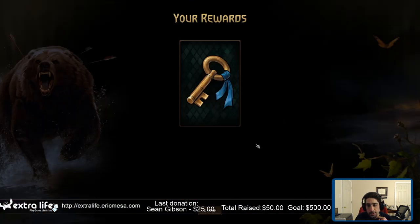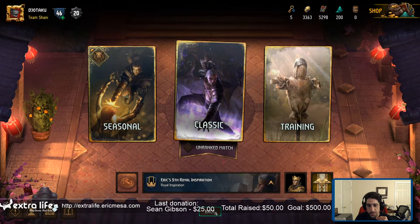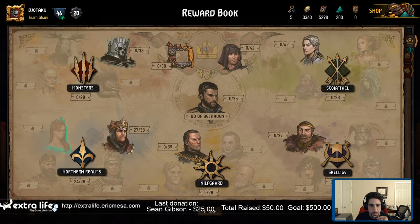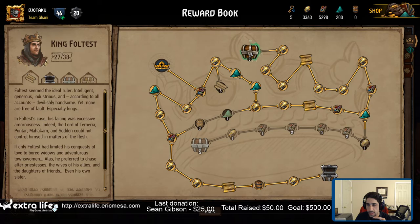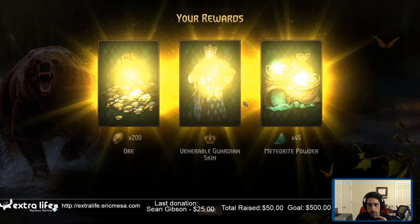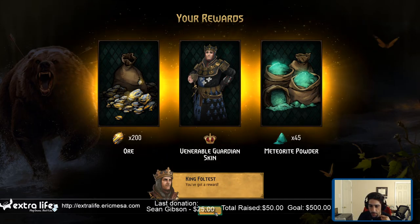Only a flashy move. 100 units from your graveyard — do not like matches. Nice. We got five. I think we can finish this over here. We got ore. We got skin. We got meteorite power.